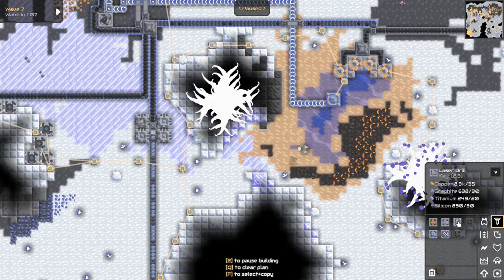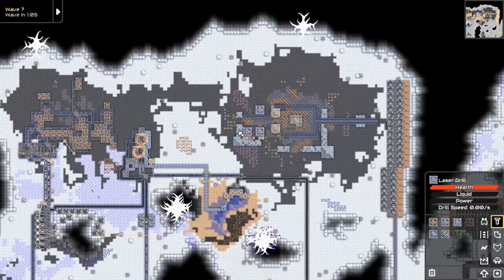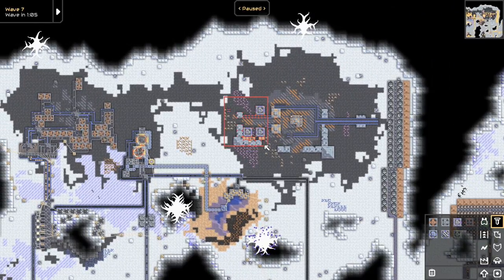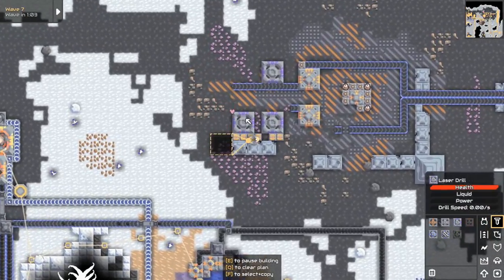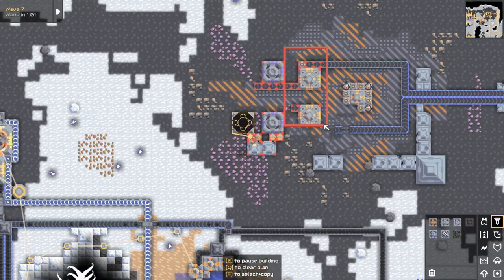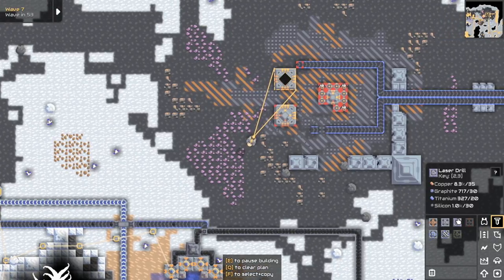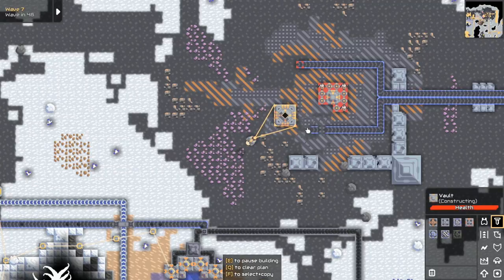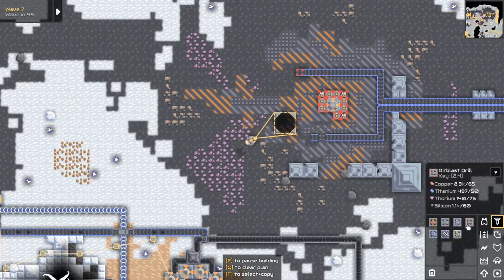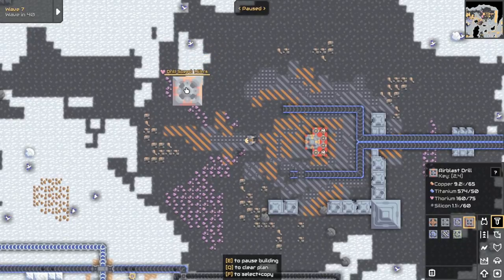I don't actually know what the status is of these — I'm assuming they're over top of thorium, I actually can't see. Yeah, that one was over two — that was a huge waste. This needs thorium. I'm getting thorium for this vault — interesting. I think this will actually be more worthwhile if I do something like this.